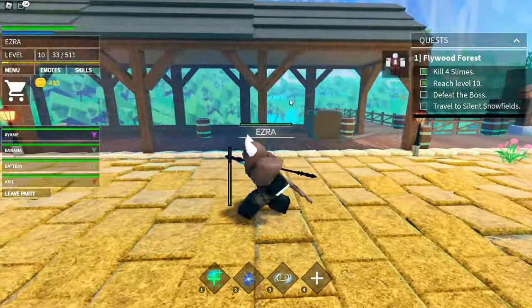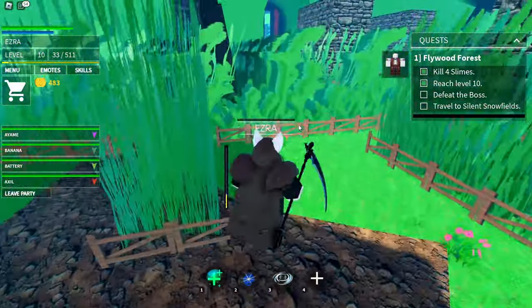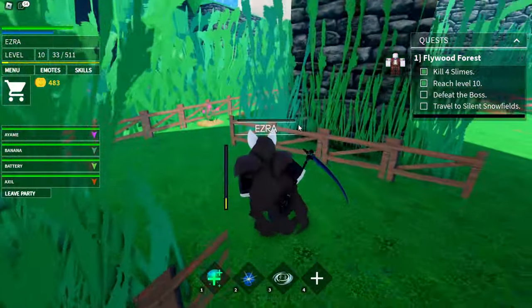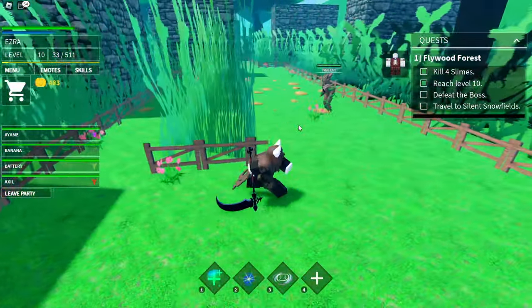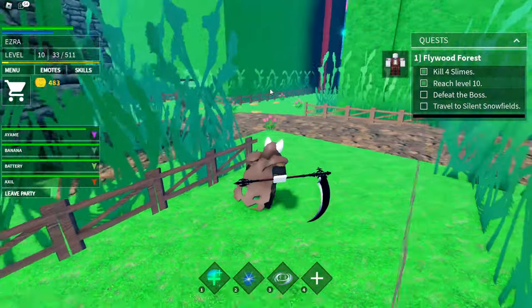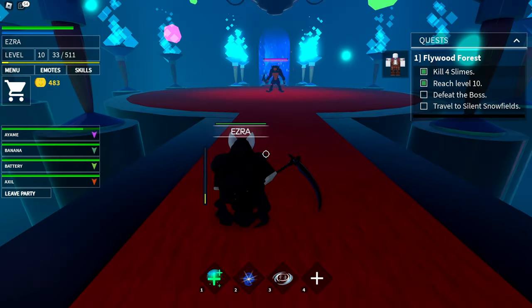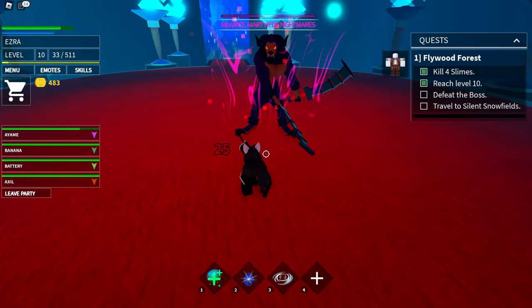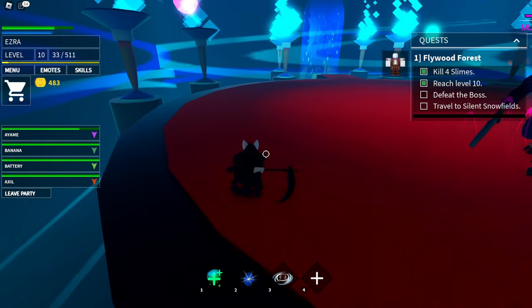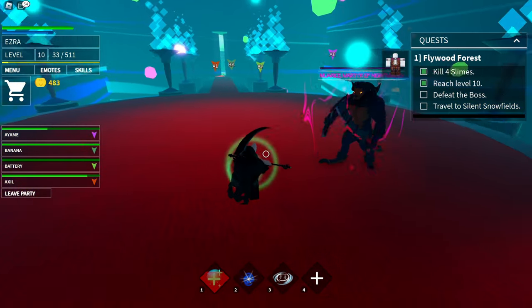Now we're ready to fight the boss of this world and then head to the winter place. Let's go through the middle path down here. Once you see these gates you know you're here — I went down the middle path to the route without a dead end. We are here at the Demon's Lair, and that's the boss. Basically just keep doing as much damage as you can and then heal up. This thing has a lot of range — last time I fought it I had long-range skills but we didn't pick those this time, so we'll just heal up and fight it up close.